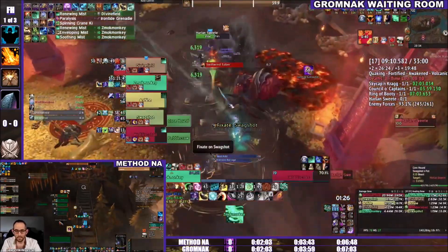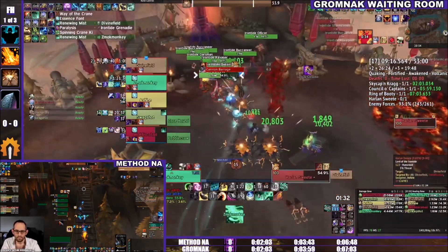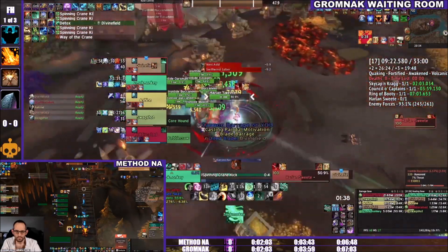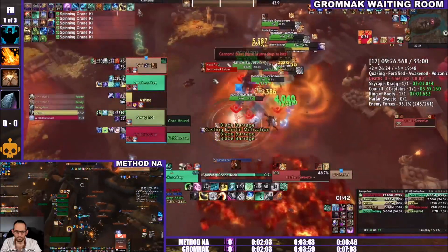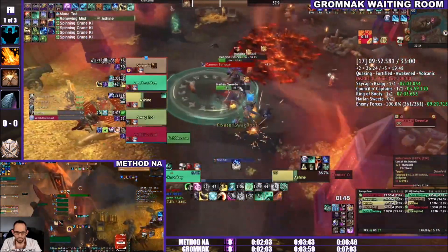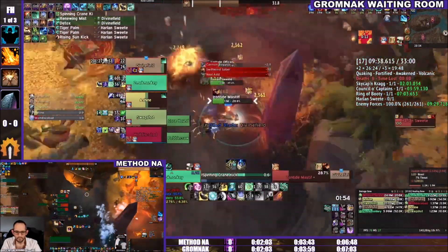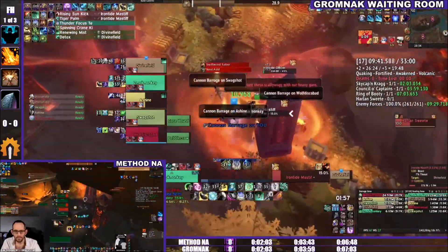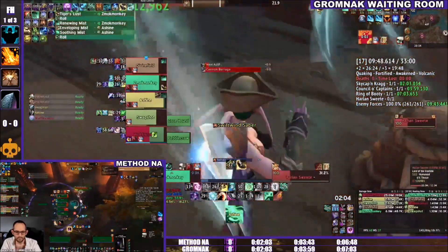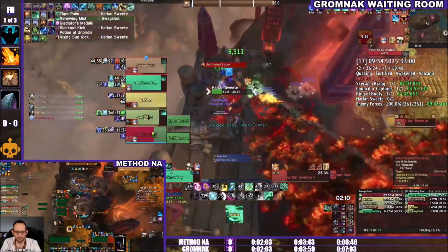All four lieutenants are dead — the question is how much trash they bring into this pull, but they've only got 9% left so it's looking very clean for Gromnak. Chat is spamming 'NA LOL.' It's very likely this is an NA region group that wiped while the EU team persevered. Once Harlan Sweete drops below 30% health he takes 100% increased damage, so he'll be killed very quickly.